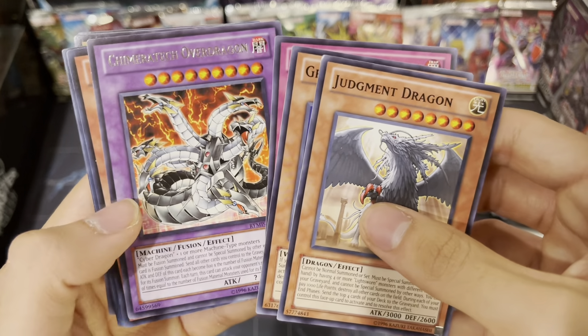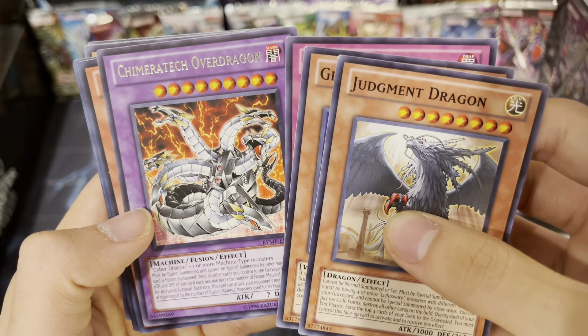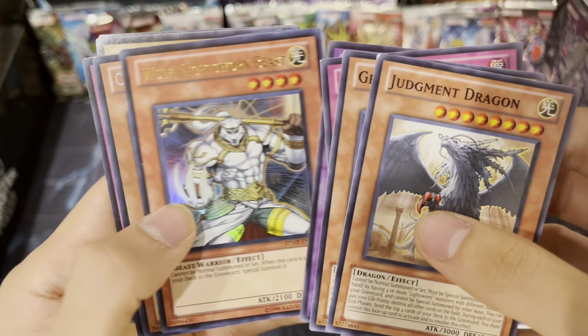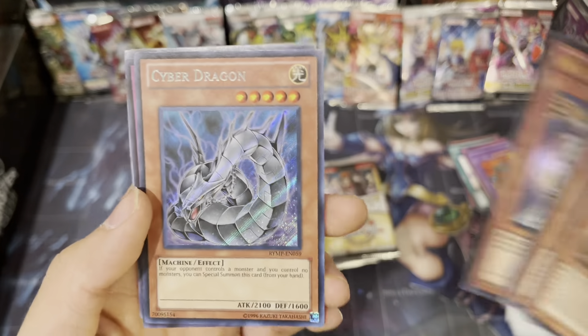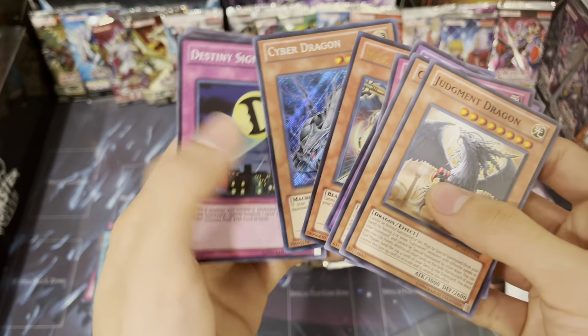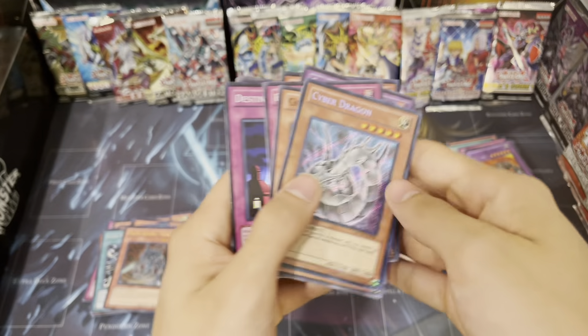Great Shogun, Rainbow Gravity - oh! Chimeratech Overdragon, another Wereworlf! What the heck - a Cyber Dragon! Nice, look at this freaking thing. Oh shoot, alright let's not do that for sure - I'm gonna sleeve the Cyber Dragon.